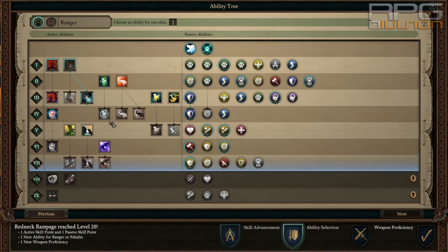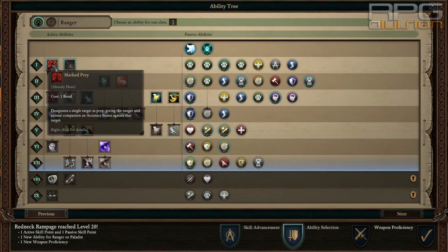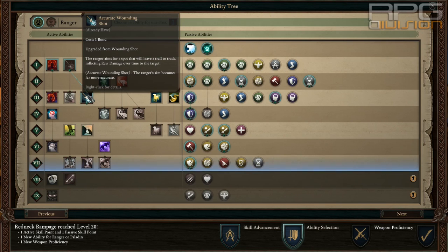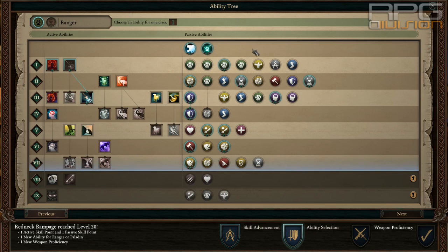From Ranger abilities, what you need is Marked Prey upgraded to Marked for the Hunt, and Wounding Shot upgraded to Accurate Wounding Shot — that's optional, as we will use Flames of Devotion mostly. But at the beginning and throughout mid-game you can use Accurate Wounding Shot when you run out of uses for Flames of Devotion. That's all from the active abilities.